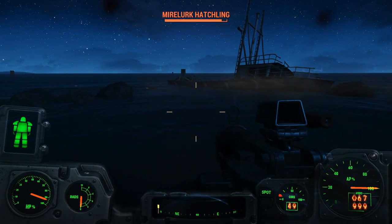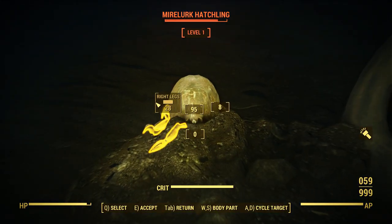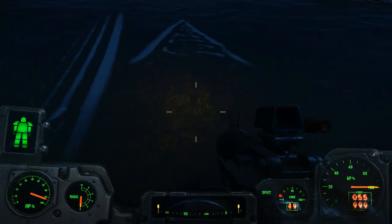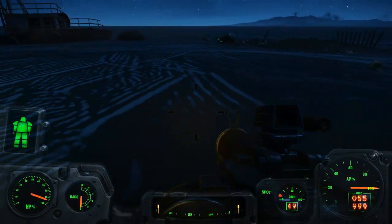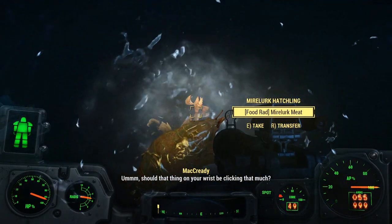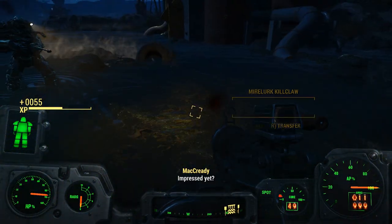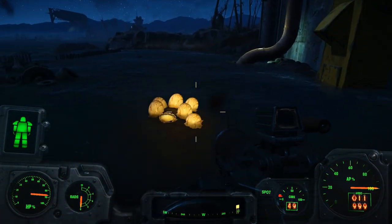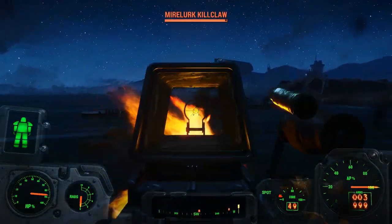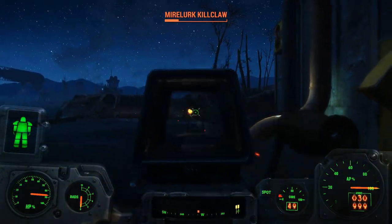I'm getting really thrown off, because if you look at the water, sometimes it looks like something's moving inside of it. Like, you just see some triangles coming around and I'm like, Oh no! There's something there! And then there's nothing there. There's another Mirelurk. I need to find whoever the fuck Casey is and take all their shit. They don't deserve it, leaving their key out here in the middle of all this Mirelurk-infested land.